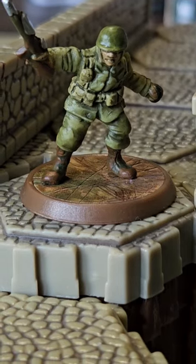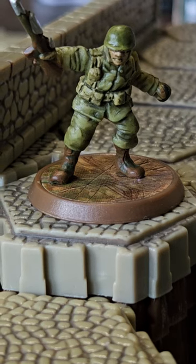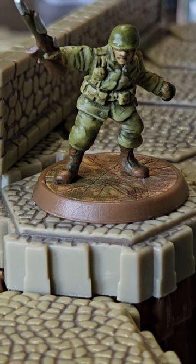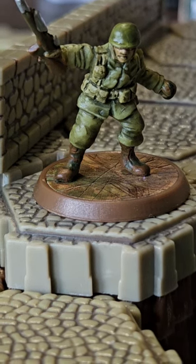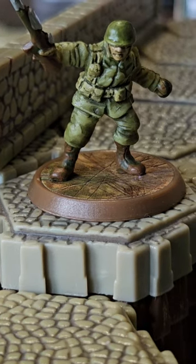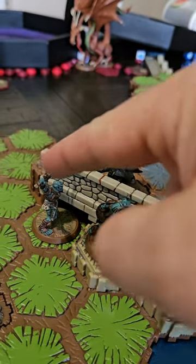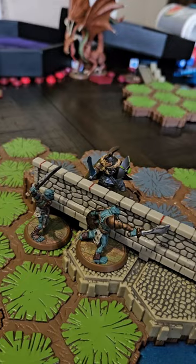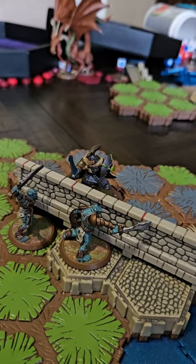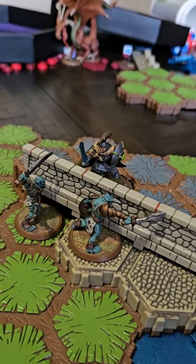Now let's go over engagement. When a stone wall is between two figures, both figures' heights must be higher than the stone wall as positioned on the battlefield to be engaged. If one or both figures are equal to or below the stone wall, they are not engaged. The stone wall has a height of two on the inside and three from the outside. In this example: Blade Grut 1 is engaged with Vin, but Blade Grut 2 is not engaged with Vin, because Blade Grut 2 has a height of four and the stone wall as positioned on this battlefield has a total height of four.